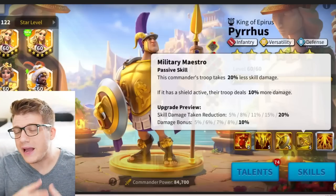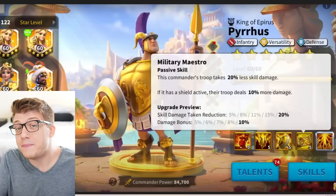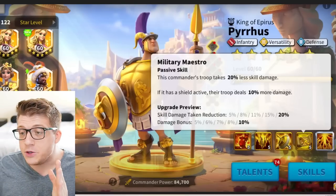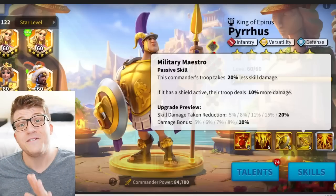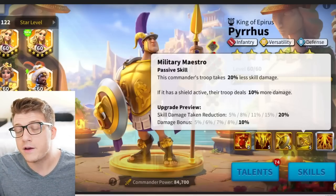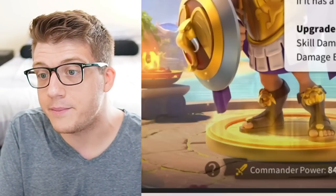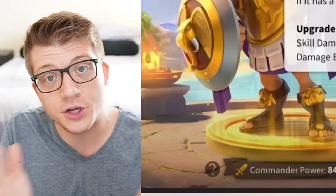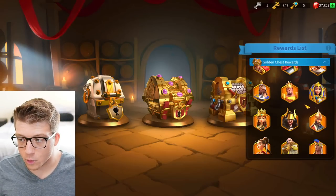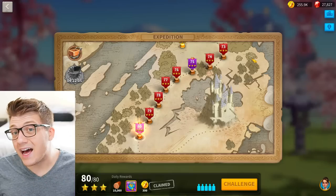Before we get into his skill overview, we have to go over how you actually get Pyrus. If you start playing right at the launch of the Greek civilization, there's going to be a seven-day event which will eventually get you some sculptures for him. You need at least 10 sculptures to summon him. He will eventually be added to the tavern in the gold chest rewards, where you'll be able to get either a full summon or a couple of his sculptures.